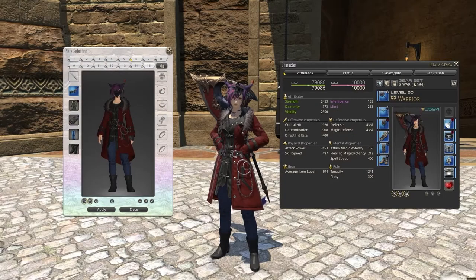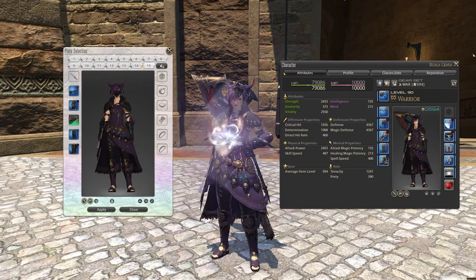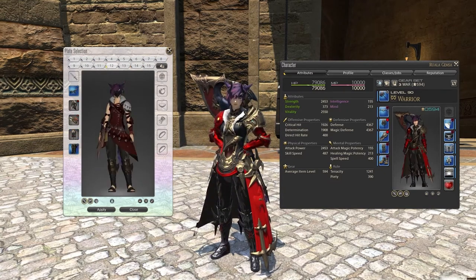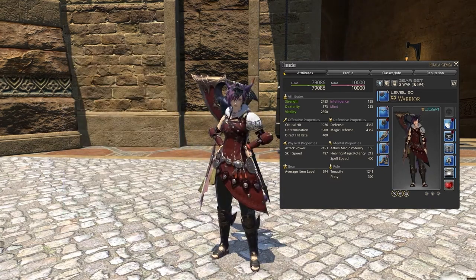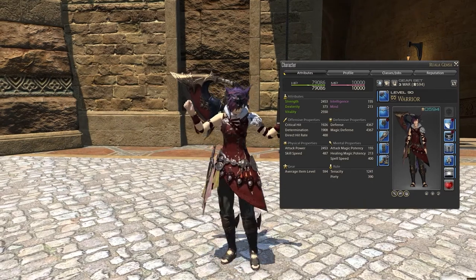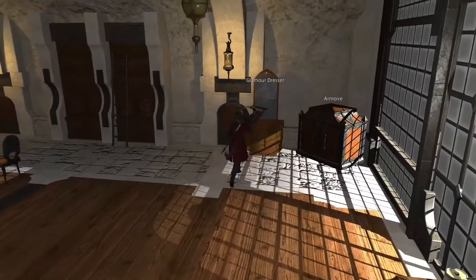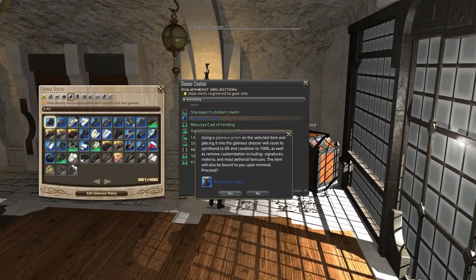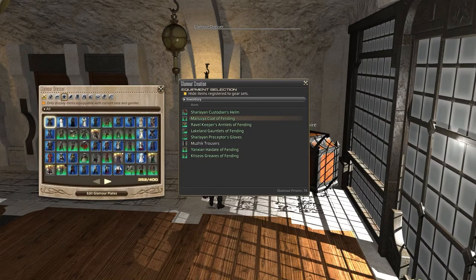Many of us find that one outfit we fall in love with and know we will stick with for a very long time. Luckily, there is a way to reuse the same Glamour appearance multiple times without needing to constantly use Glamour Prisms over and over again. In every Inn Room, there is a handy tool called the Glamour Dresser. You can spend one Glamour Prism to insert a piece of gear into the dresser for use.